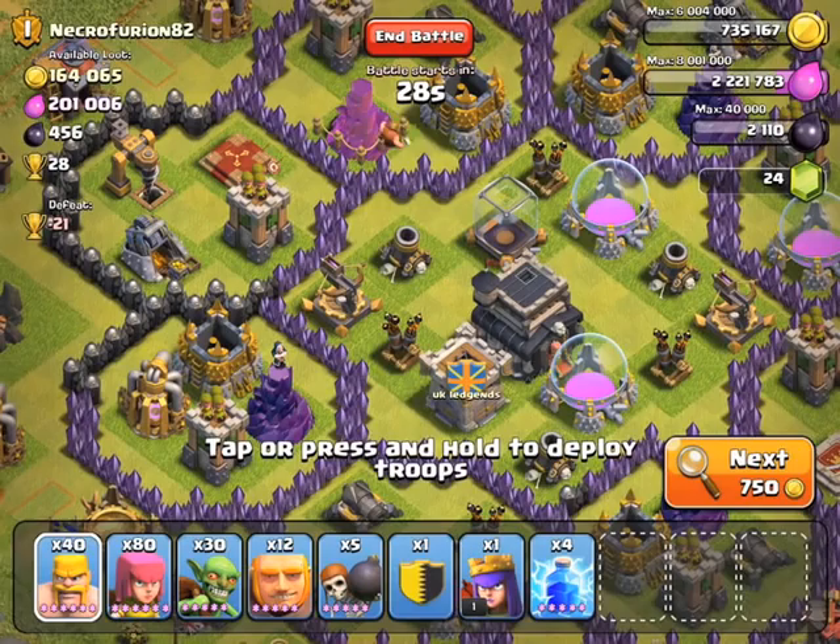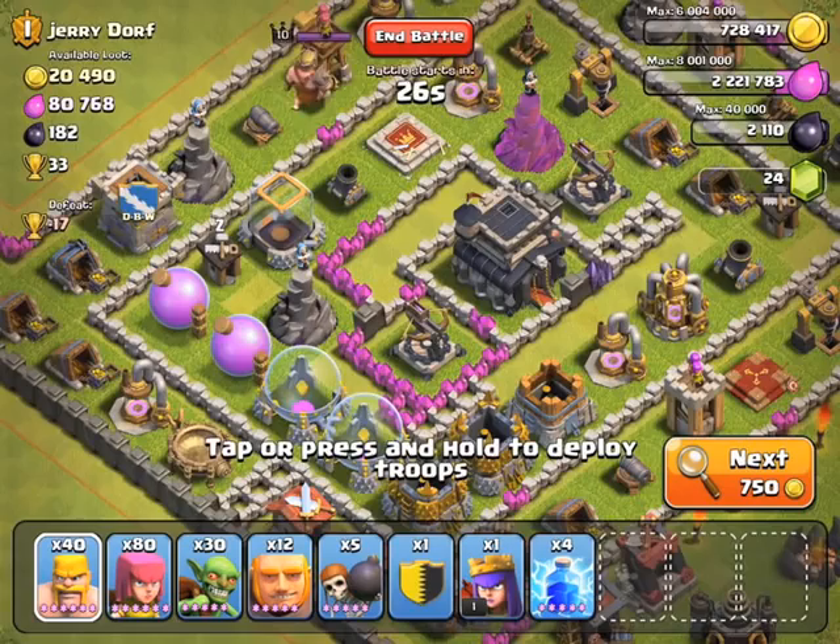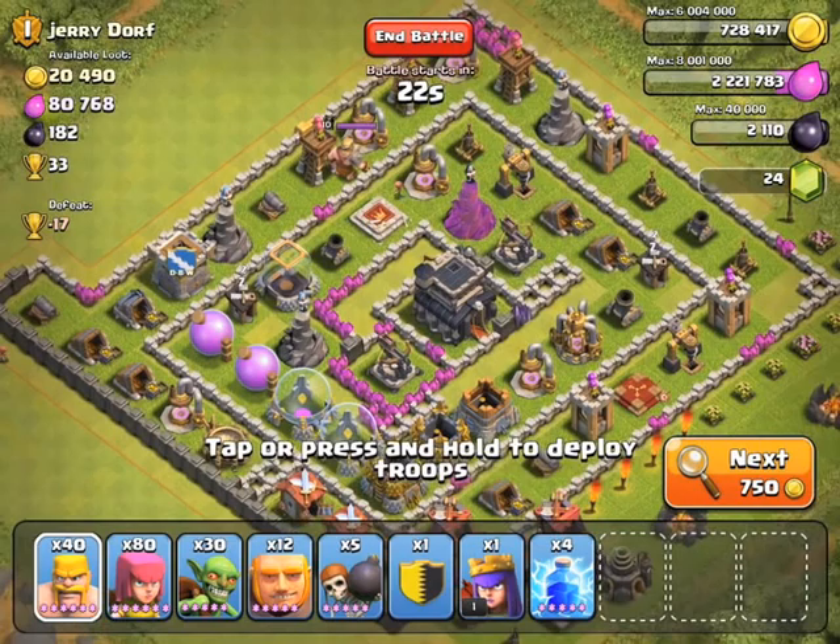When you get off Clash and you know you're going to get attacked, you could just move your town hall to the outside instead of right in the center. If you move it to the outside, people are more likely to just take your town hall for an easy star and not go in for your resources or try to three-star you. I recommend it because I've done it and I get a free 12-hour shield whenever I use that strategy.